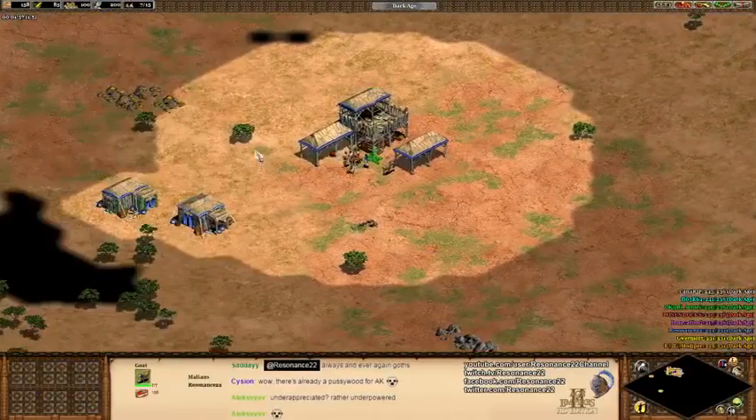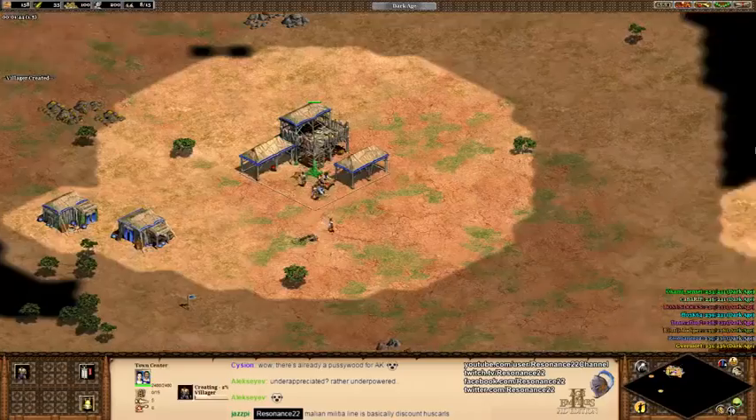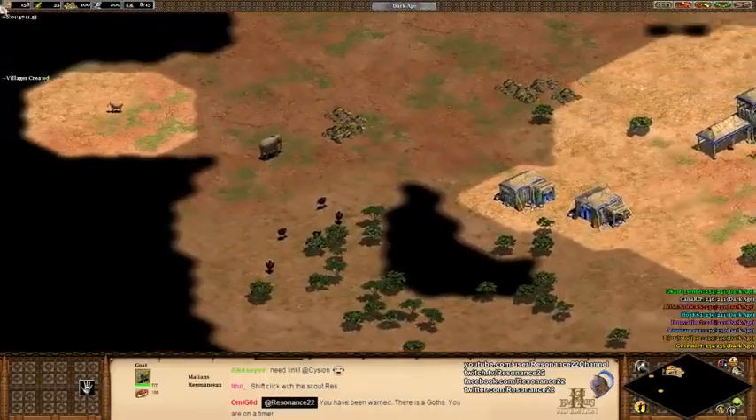I'm wondering why my trees are so tiny — it's because I have a graphic mod called Pussywood. In Pussywood, it does indeed shrink the sizes of your trees down a little bit, that way it's a little bit easier to see what's going on.